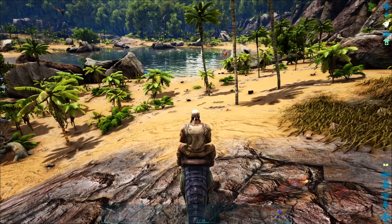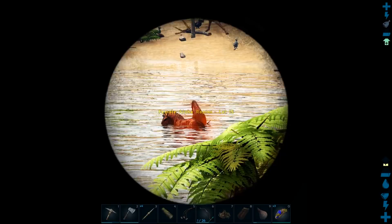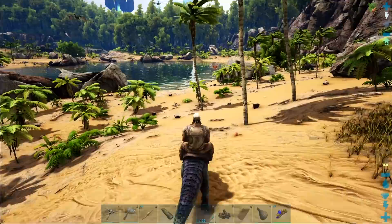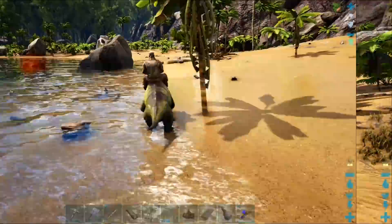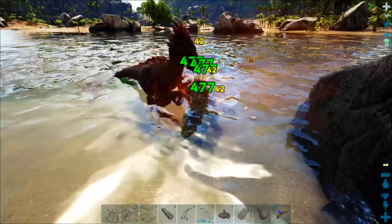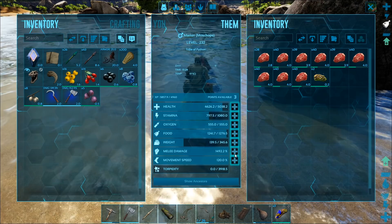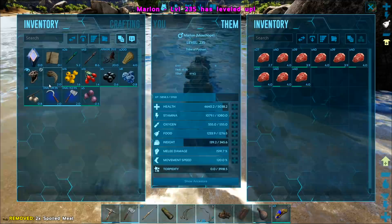I'll kill both of them at the same time! Oh my God, ladies and gentlemen — you see that way, way in the distance there? That is an alpha raptor, ladies and gentlemen. I would very much like to see what level it is before I even try to make any kind of decisions. Level 15 — okay, that's actually not too bad. I could probably use Marlon to take that alpha raptor down, and then it will terrorize this area no more. 400 damage versus 42 — are you kidding? This is gonna be incredibly easy. That was very, very easy. Like, embarrassingly easy.